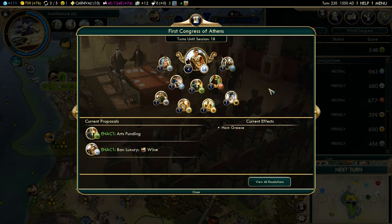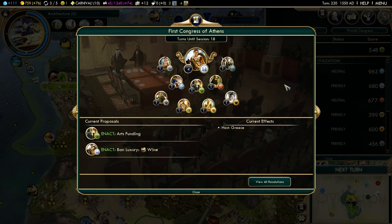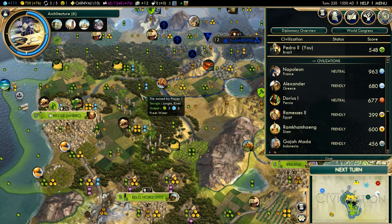So what is the World Congress? You'll have resolutions, you'll be able to have proposals, you'll have effects, you'll be leader, you'll be a follower, and the like. It's essentially an early version of the United Nations, so this is a path towards a diplomatic victory if you're seeking that out.